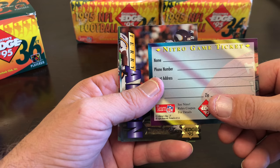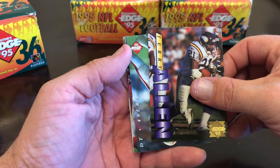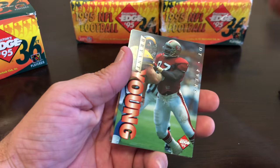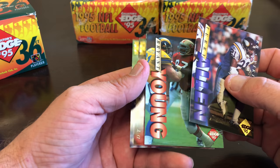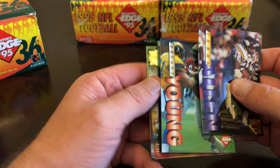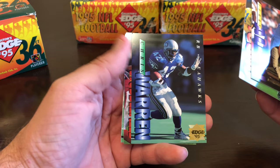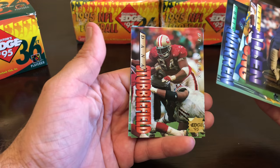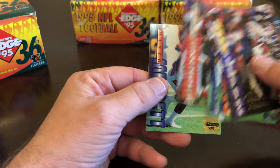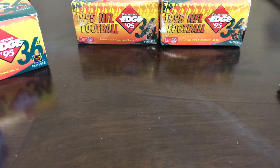Another Nitro game ticket. Terry Allen, Bryant Young — sorry, I was a little thrown off by the cards being upside down — Chris Warren, Dana Stubblefield, and Michael Maggett. That was weird — the only pack where the cards were upside down from one another.